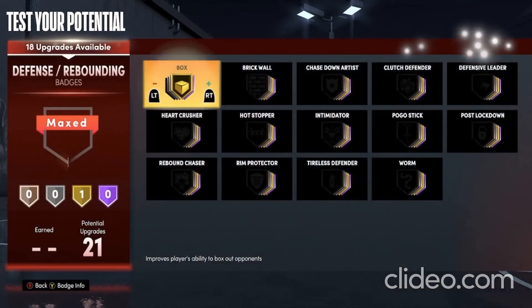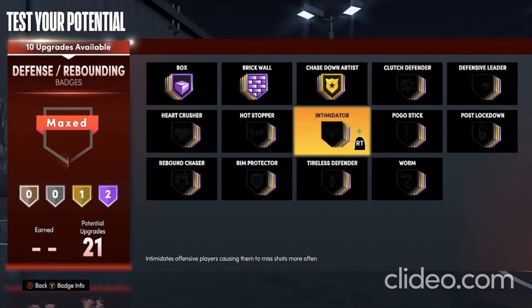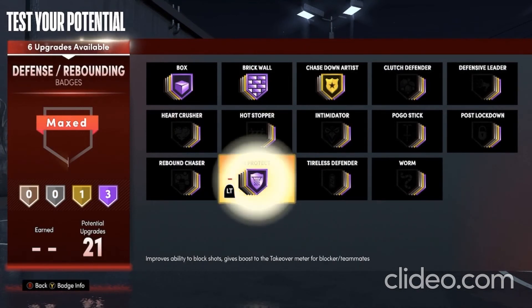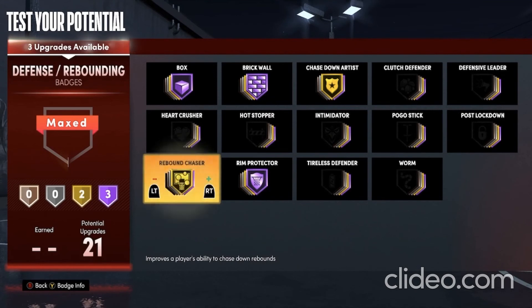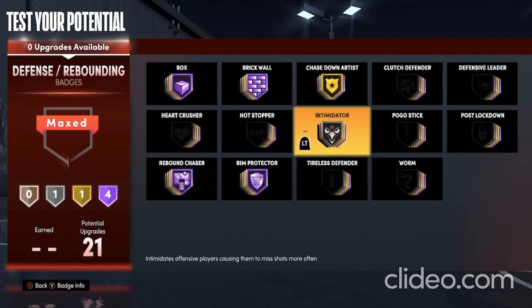For defense, put Hall of Fame Box, Hall of Fame Brick Wall, Hall of Fame Chase Down Artist, and put Rim Protector on Hall of Fame. Put Rebound Chaser on Hall of Fame. And put Intimidator on Silver.